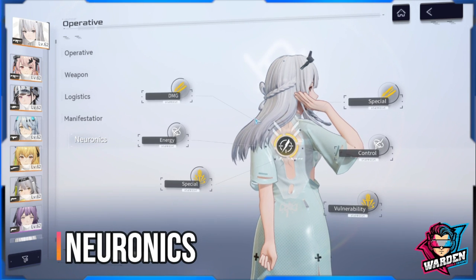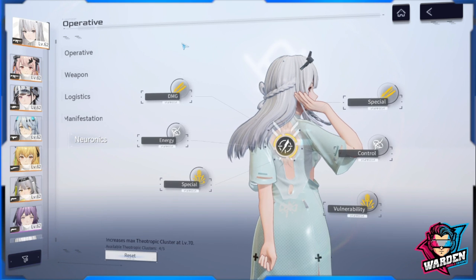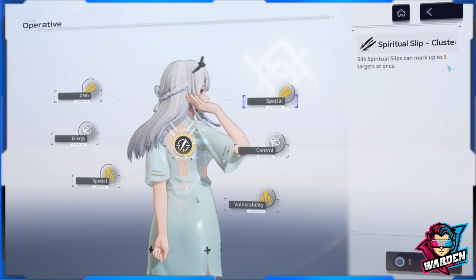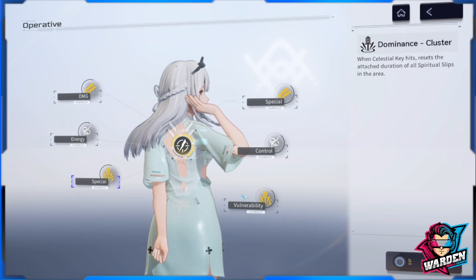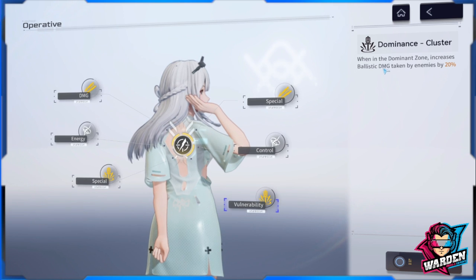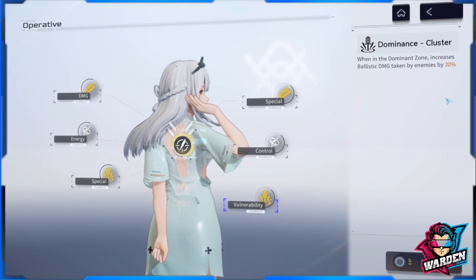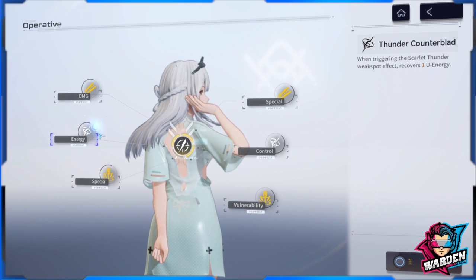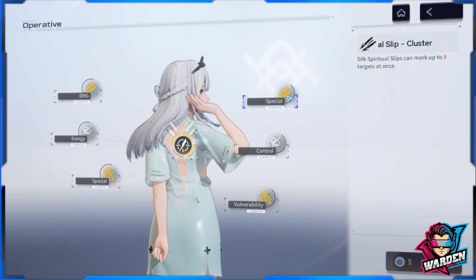For neuronics, if using her as main DPS, prioritize clusters for Spiritual Slips. This deals 70% extra damage when slips disappear, and increases marked targets up to eight — both essential. For her ultimate Dominance, unlock the node that resets Spiritual Slip duration when Celestial Key hits, and the node that increases ballistic damage taken by enemies in the dominant zone by 20%. Prioritize the support neuronic last.